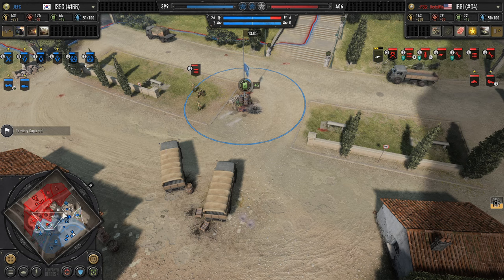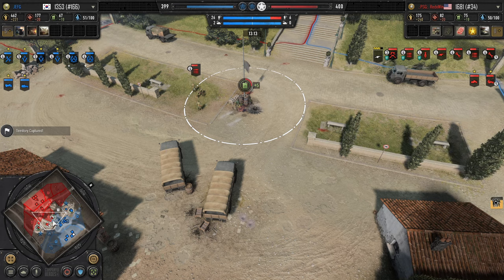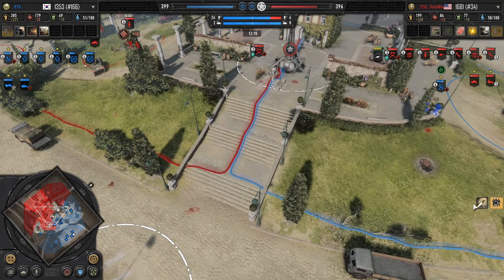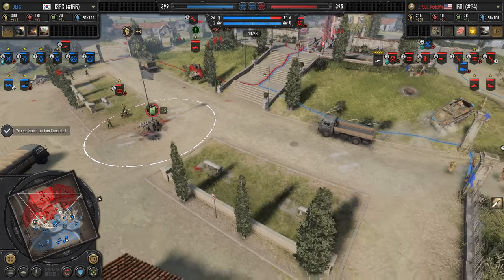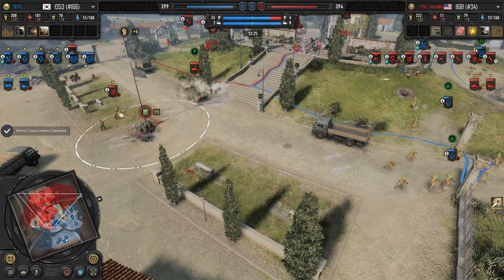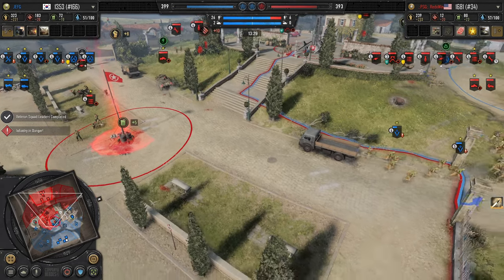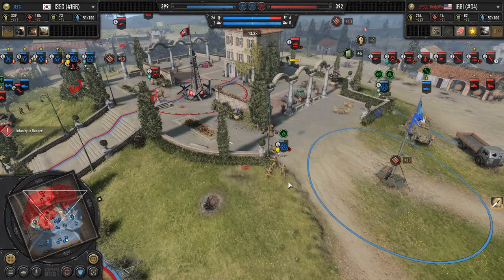Heavy armor research complete. Captain ready to go again. So the risk here in Jeff G waiting to build late game units is he's basically giving Red Wings a chance to use his command points and also build up some AT guns. So by the time that first P3 hits the field it's not going to have as much of a strength advantage over the American units. There's a risk of potentially a Jackson or a Chaffee, those AT guns that'll do a lot of damage because the P3 is not the most powerful tank — basically like a light tank.